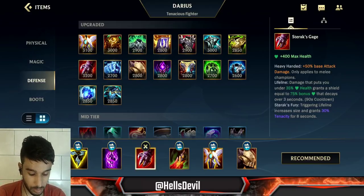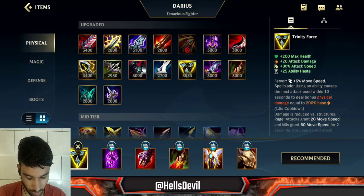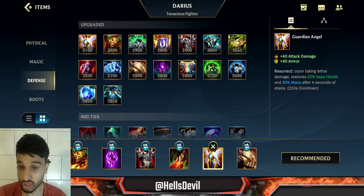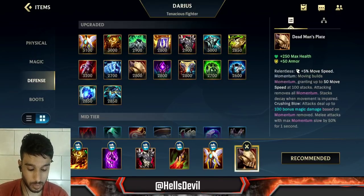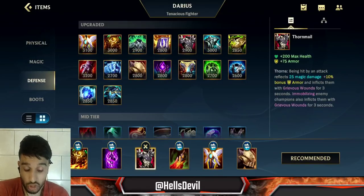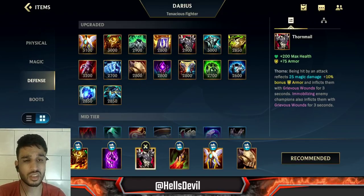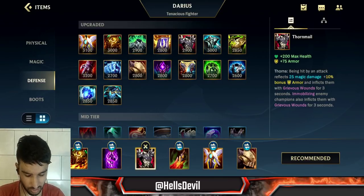The next build is the full defensive build, where you go for Sunfire Aegis and then Thornmail, and then go full tank items after that. I like to call this the armor build — it's really good if the enemy has five attack damage champions. If they have any ability power, I really don't recommend the tanky build because it really lacks a lot of damage. The tankiness only makes up for it if the enemy is full attack damage.